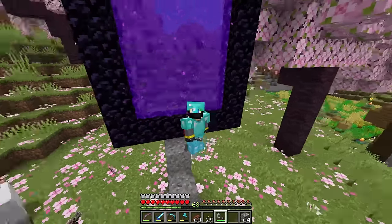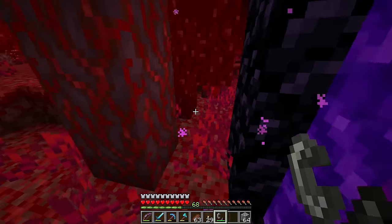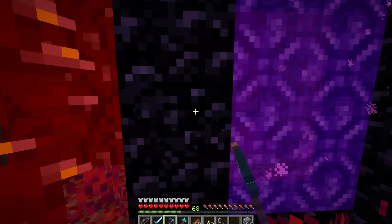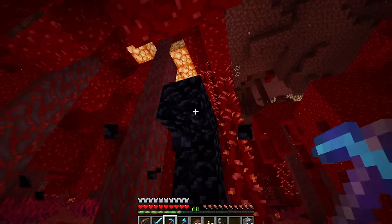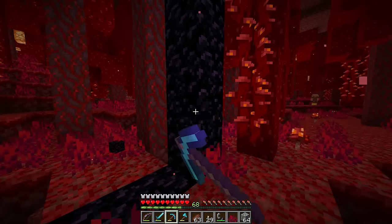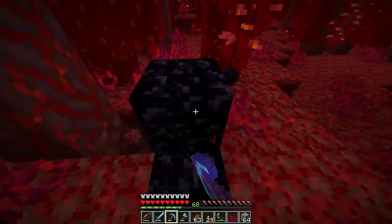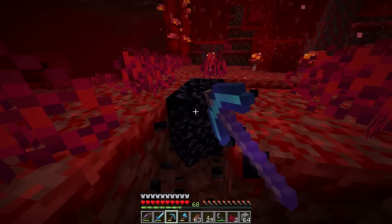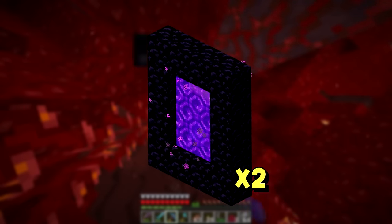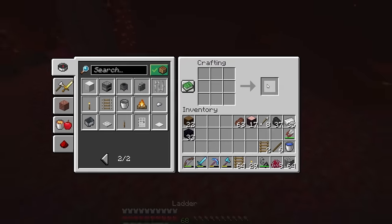If we light this nether portal right here — being the second portal of the world — you may think we'll be sent over to the original portal. However, that's not how it works. Instead, I'll be sent into an evil, hostile, hateful land: the crimson forest. And now it's a race against the clock. Nether portal linking — step one: make the second nether portal of your world. Step two: move into the nether and actually move that portal. Tear it down immediately.